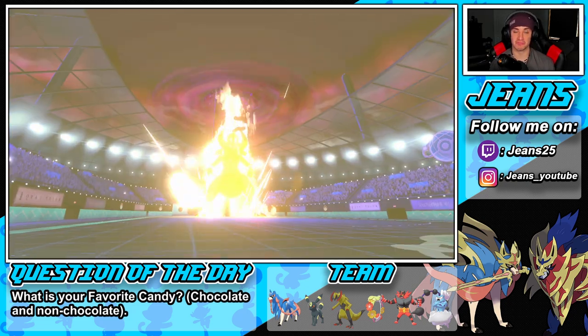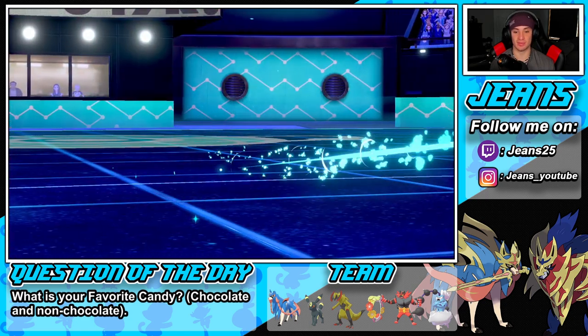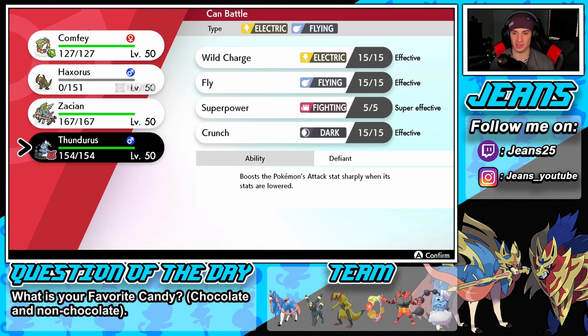I'll bring out Zacian — let's get that attack boost. My boy goes down though. I could bring out Thundurus — Thundurus isn't bad and I could go for Superpower. Could also bring out Zacian, who should be able to outspeed and do some work. Zacian's speed is like 201 — the opponent is around 145. Let's bring out Zacian right now.